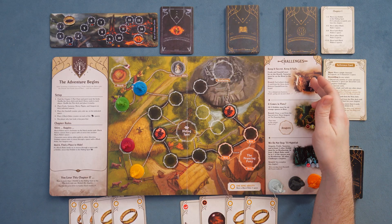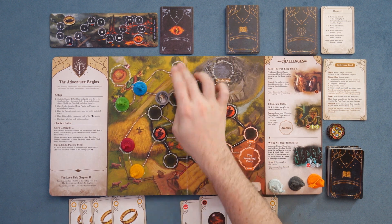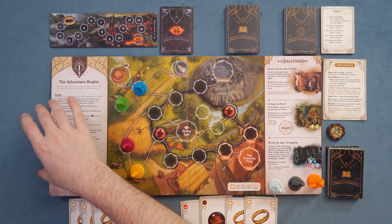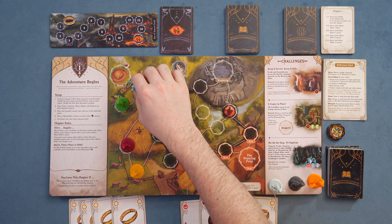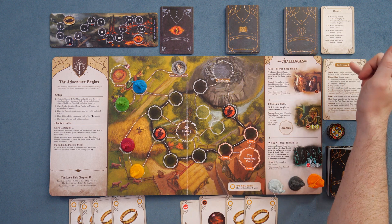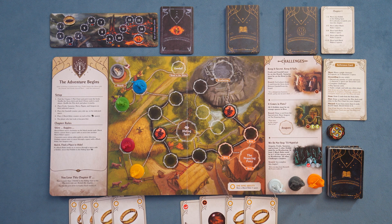For 'Keep it secret, keep it safe,' Frodo and Gandalf must be on the hearth, and Samwise must be on the road to the Shire. The setup is always consistent — there are basic setup rules that tell you what to do. I'm going to use my starting turn to move a character zero to two spaces: one, two. We now have Gandalf at the hearth.